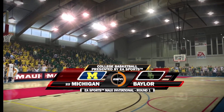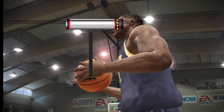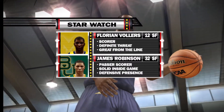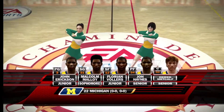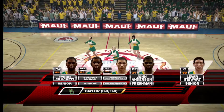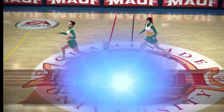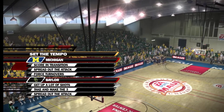I'm Brad Nessler along with Dick Vitale and welcome to the beautiful island of Maui for this first round game of the EA Sports Maui Invitational Tournament between the Michigan Wolverines and the Baylor Bears. What's the starting five look like? Well, whether it's a big game or a small game, your starting five has got to be ready to go. How they start the game is very important and will sometimes dictate how the game is played.